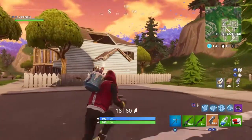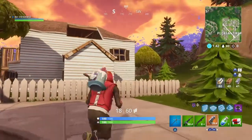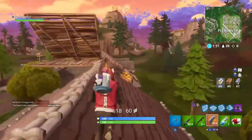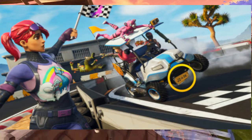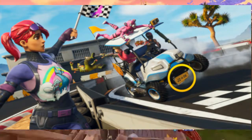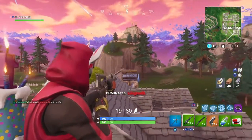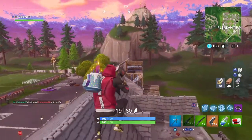The 3rd battle star location can be collected after you have completed all Week 3 challenges. The hint can be found in the loading screen, which is on screen right now. The number plate on the golf cart reads J2SW — head to this location on the map to retrieve the battle star, which can be seen on screen right now.